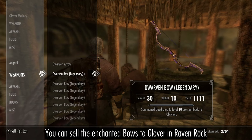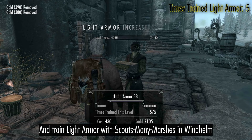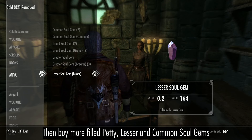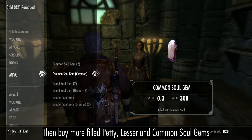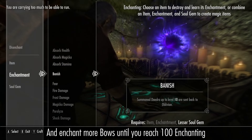You can sell the enchanted bows to Glover in Raven Rock, and train light armor with Scouts-Many-Marshes in Windhelm. Then buy more filled petty, lesser and common soul gems and enchant more bows until you reach 100 enchanting.